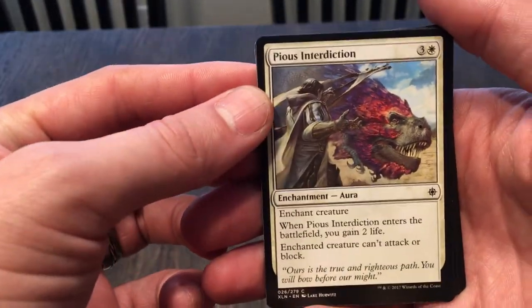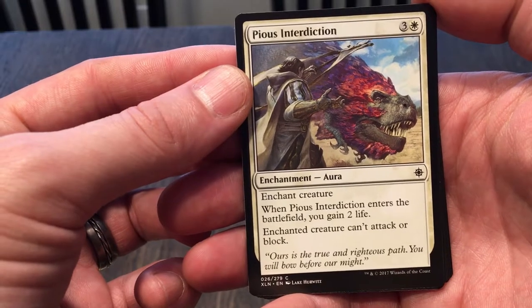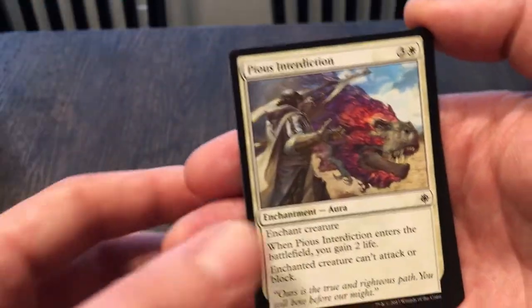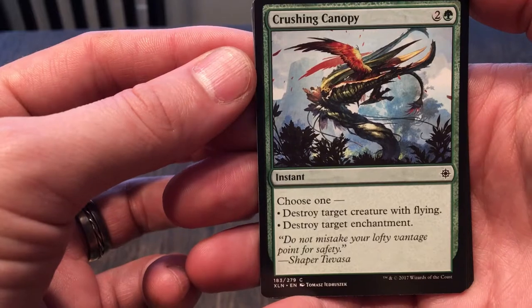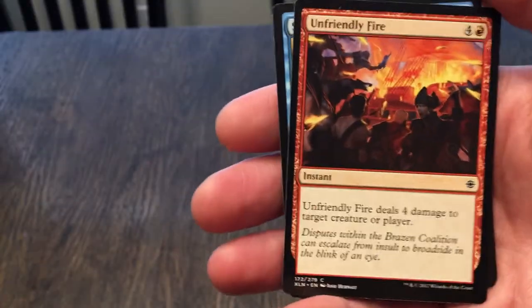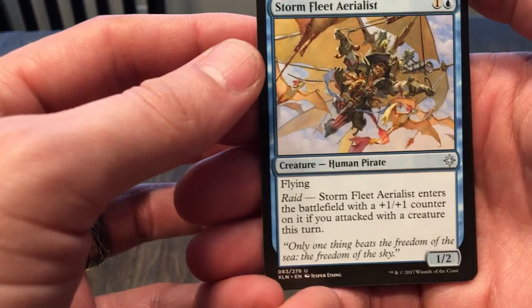Pious Interdiction: it's an enchant aura that costs four. When you enchant a creature and this enters the battlefield you gain two life. Enchanted creature can't attack or block — good for some kind of white pacify deck. Crushing Canopy: instant, choose one — destroy target creature with flying, or destroy target enchantment. That's pretty good; you get the choice. Another Unfriendly Fire — we already covered that, not a fan.